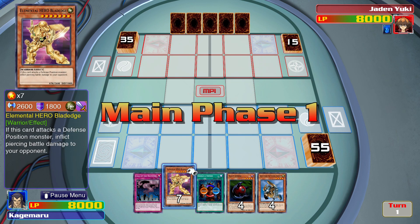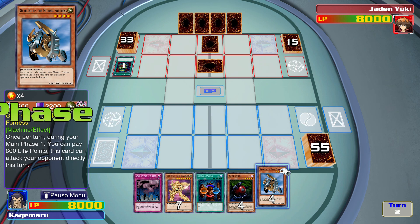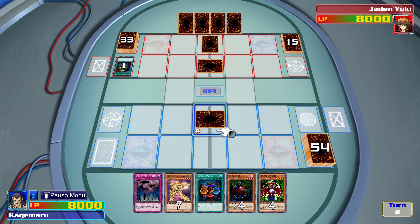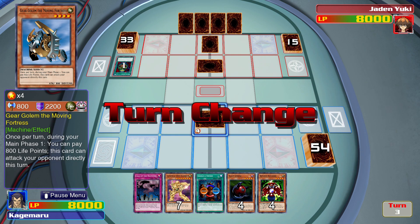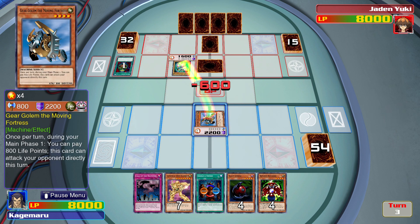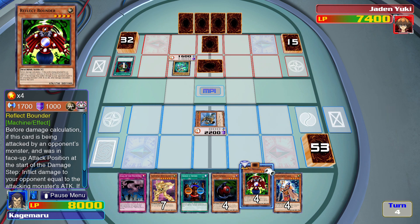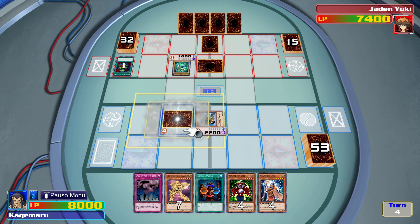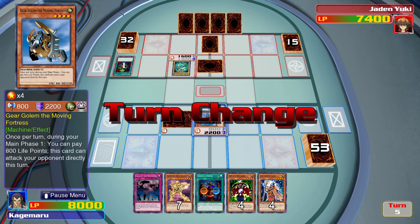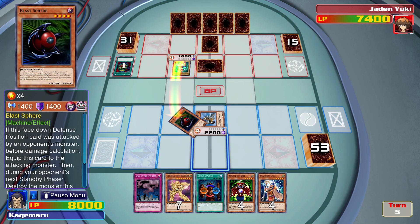Starting off with Blade Edge again — that's perfect. Pot of Greed already. Round number two against Jaden, but he might have updated his cards. Let's play that in defense and end our turn. Sparkman — that's not gonna work. Let's go with Blast Sphere in defense mode. That's gonna take Sparkman out next turn.